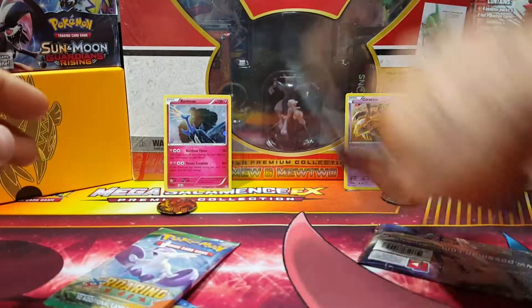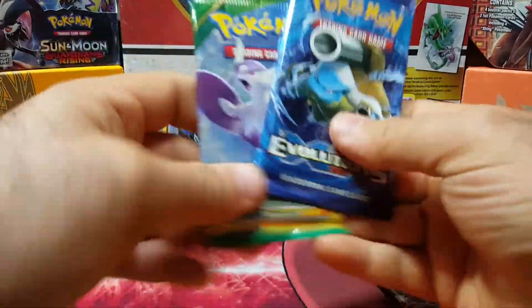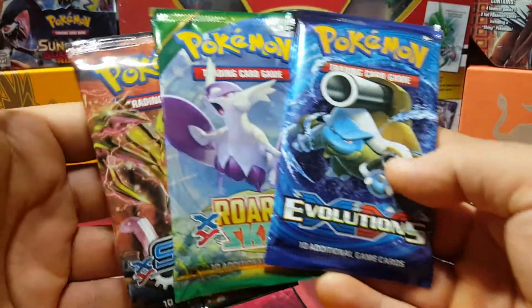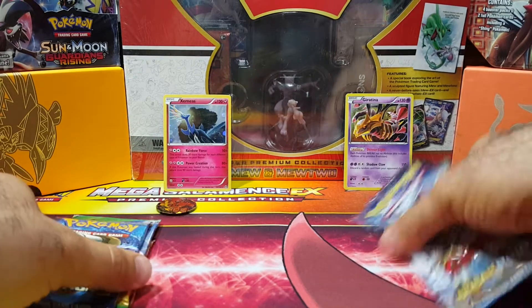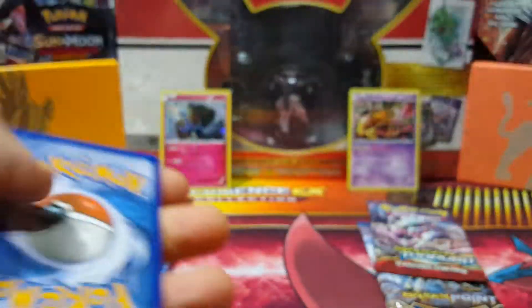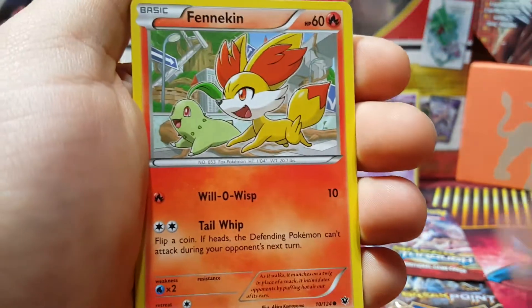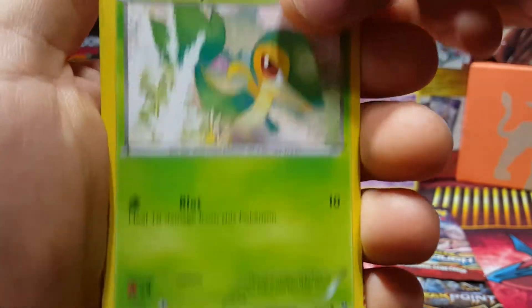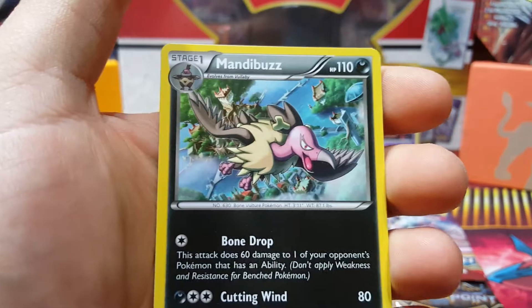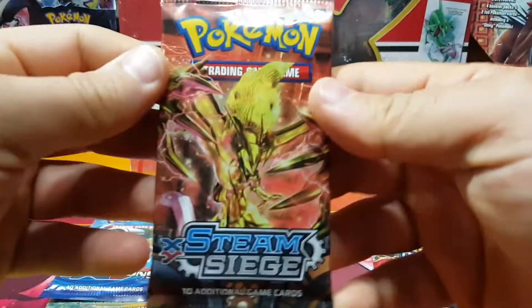Who do you guys think will win? I'm doing my own little mini battle. This is the combination that came with the Giratina, and my favorite combination of the two is this one. Let's start one by one — I'm gonna open Fates Collide on this one. We have Devolution Spray, Red Card, Fennekin, Seal, Diglett, Snivy — whoa, Delfox BREAK! And Amand Buzz. Got the Delfox BREAK, number 14, so Giratina is on the board already.